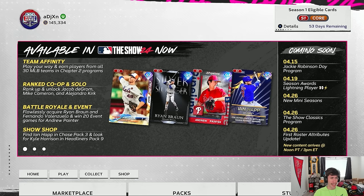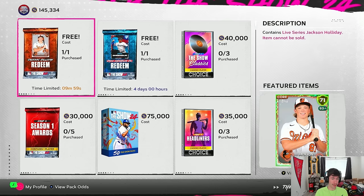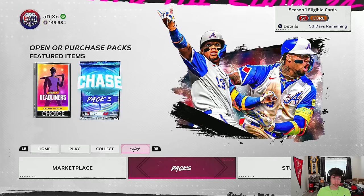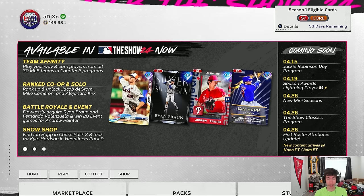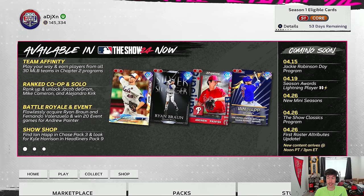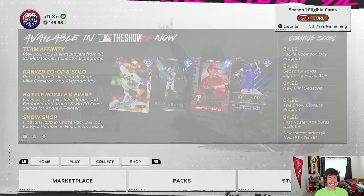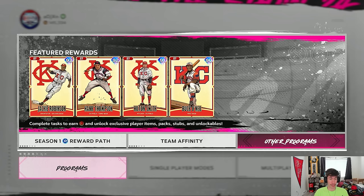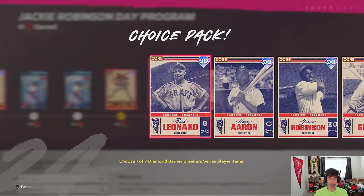Coming up, on Friday April 19th we get our first lightning player of MLB The Show 24 for Season Awards. Who do you think it'll be? My three guesses are Mookie Betts, Bobby Witt Jr., or Anthony Volpe. Let me know your guesses in the comments. I hope you all enjoy the Jackie Robinson Day program — I'm definitely going to be using these cards towards the collection and hopefully picking up some Barrier Breakers cards to get that Vlad Hyper Series collection done.